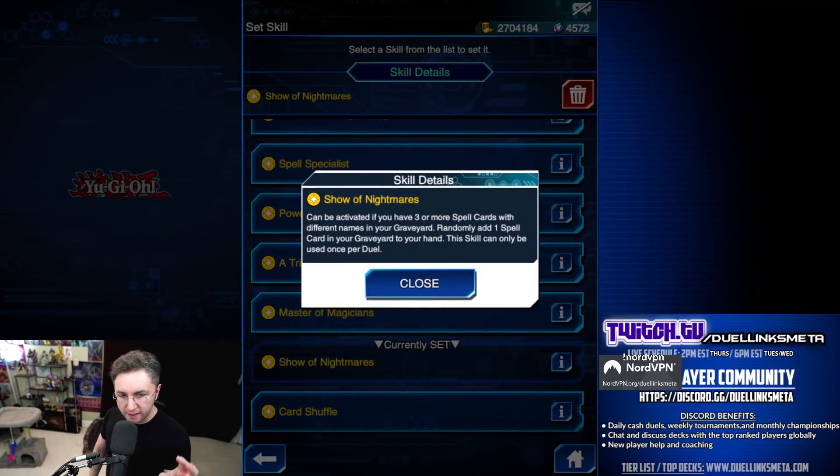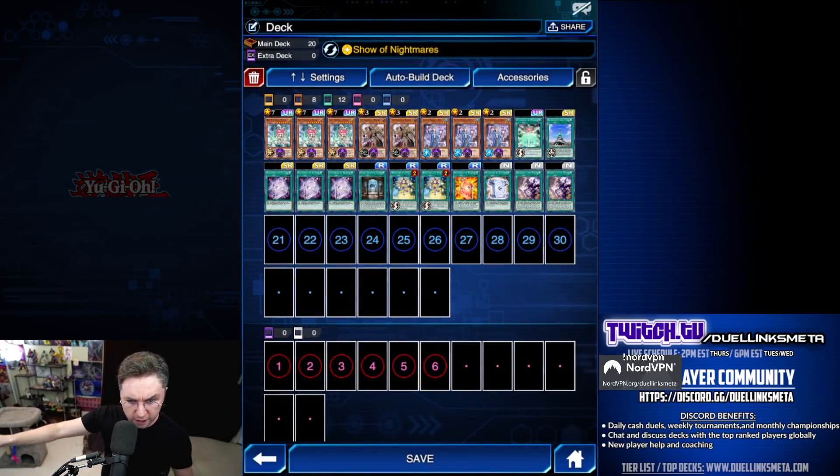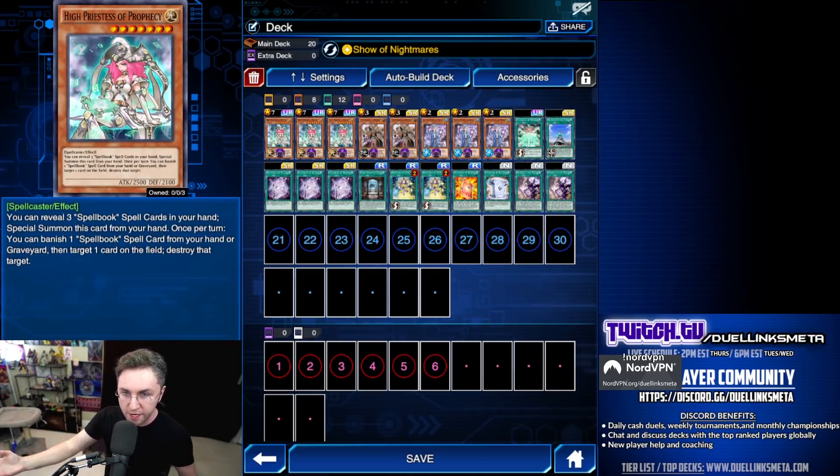We're playing Show of Nightmares. When you have three different spells in the graveyard, you can randomly add one of them to your hand. This will help summon your Priestess onto the field. As you're going through all your Spellbook cards and activating them, you randomly add to the hand — hopefully your third copy of a spell to reveal and summon your Priestess.